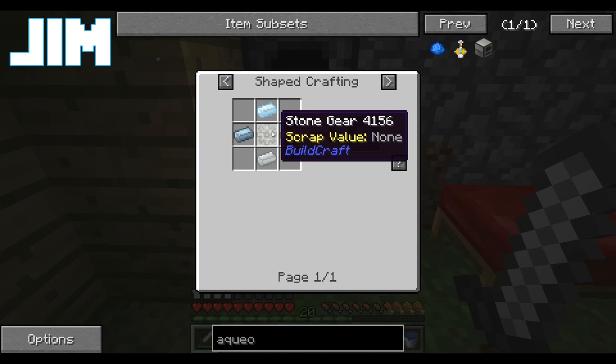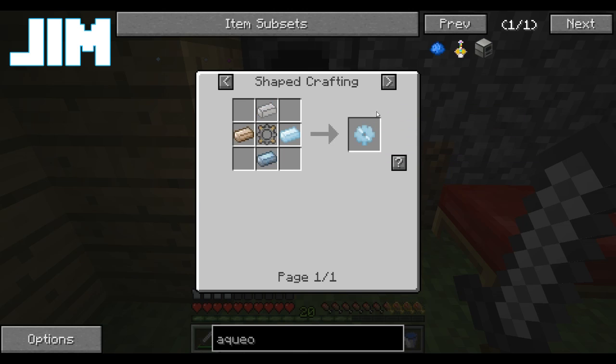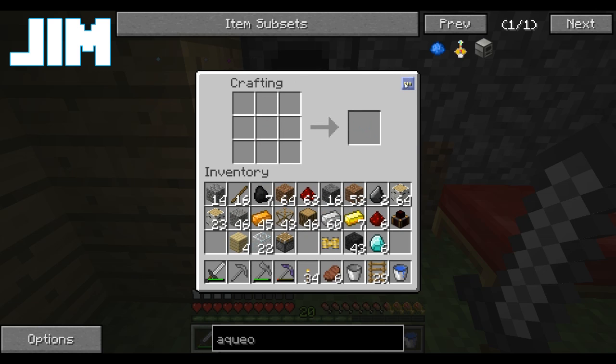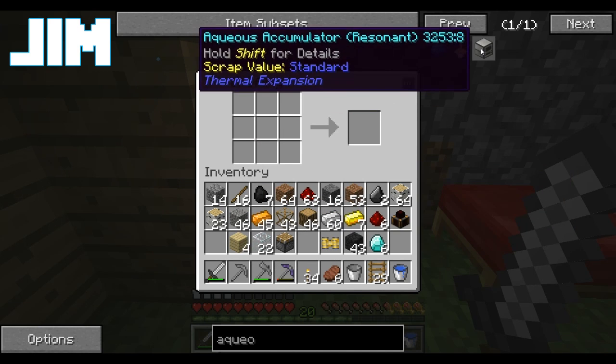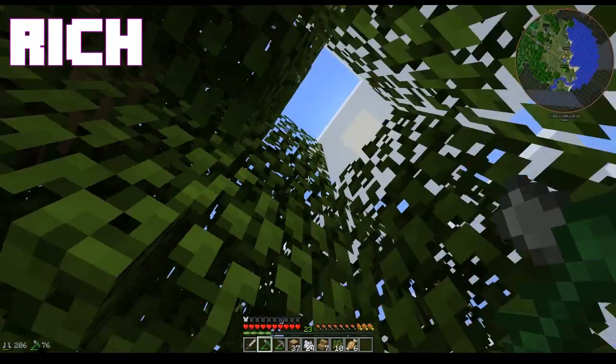The way I found these is — I think it's Railcraft — steam boilers to pump steam into steam dynamos. That would work. You just need an automated tree farm right there as well. There are copper gears.